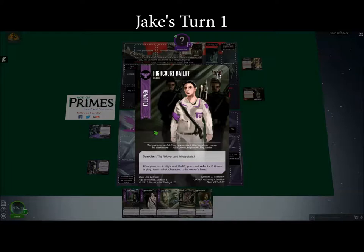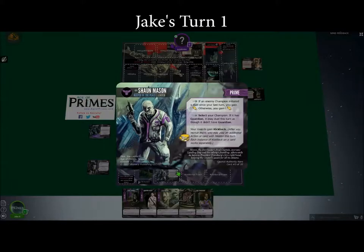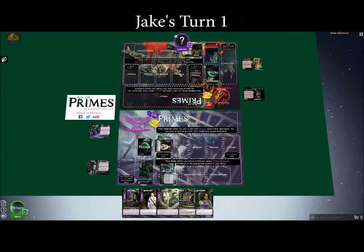She has Guardian, so she can't initiate duels, but you can duel against her. She has an ability that happens as soon as I recruit her — she'll come in exhausted. I'm going to select your Hired Killer and put it back in your hand. And then I'm going to activate my persona, Sean Mason. Since you have not attacked me since the game started, I'll use his first ability to gain four prestige.